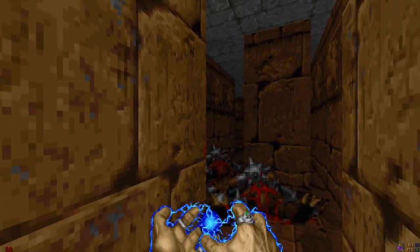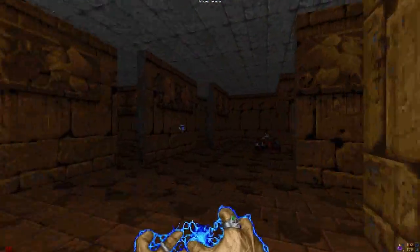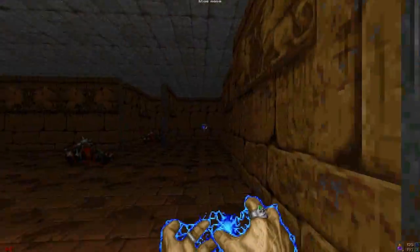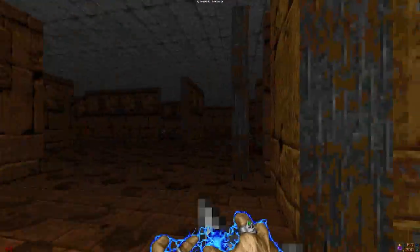We have this evil room here, and the key to beating this room is finding the gargoyles with the purple jewels like this one. Here's another one. Pretty sure you have to trigger all the switches anyway.